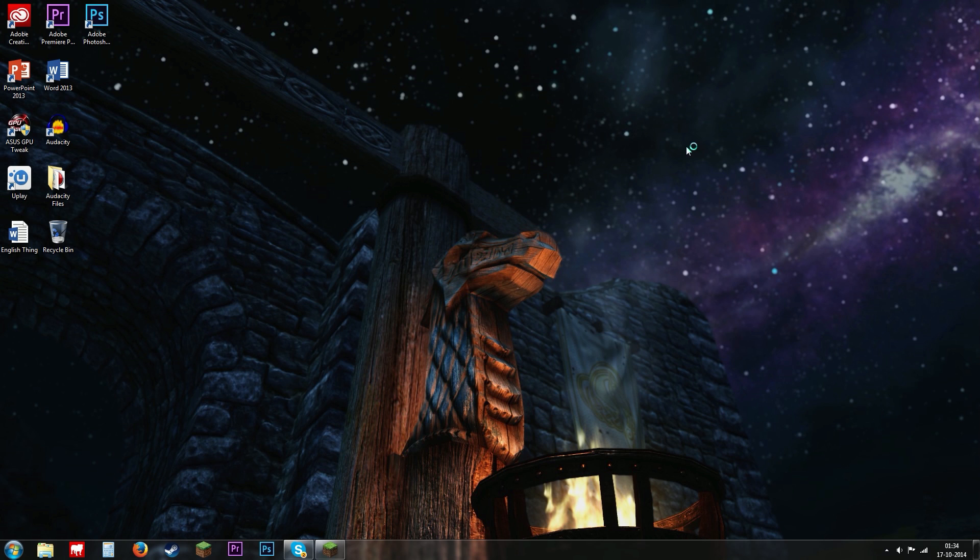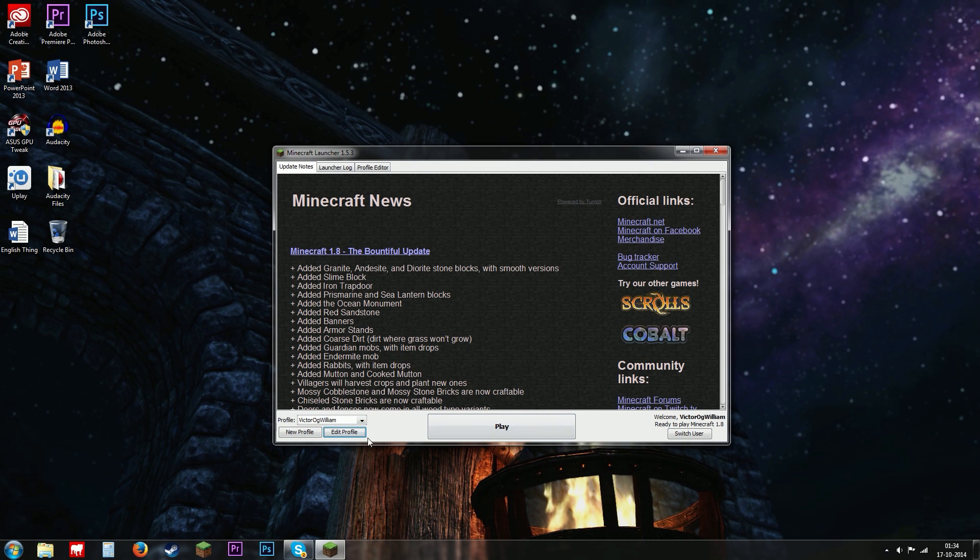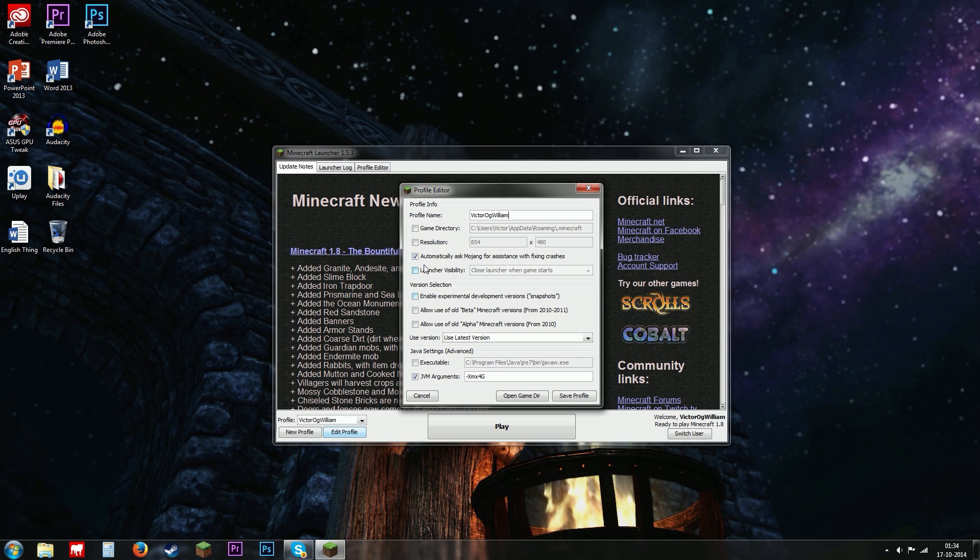First off, let's go under our Minecraft launcher right here and just select a profile and edit the profile. The thing you're going to look for is the JVM arguments. As you can see here, I have something typed in and that is dash capital X, MX, 4G.